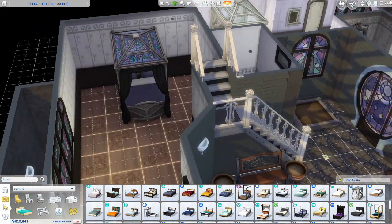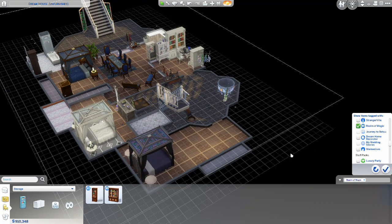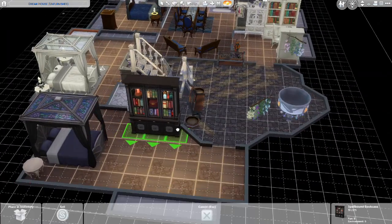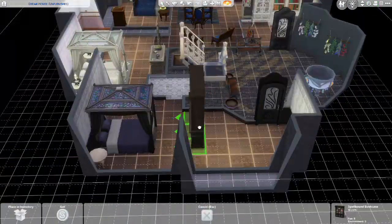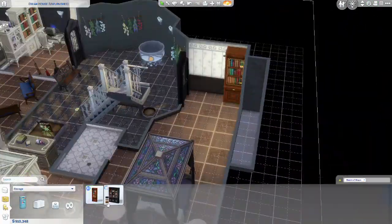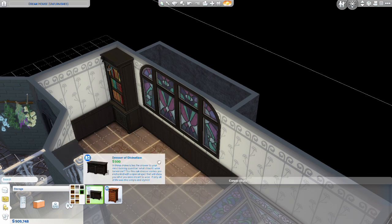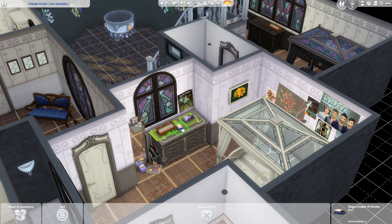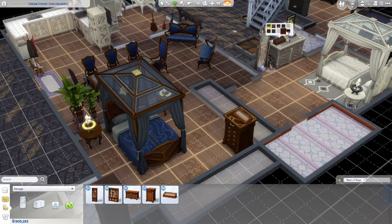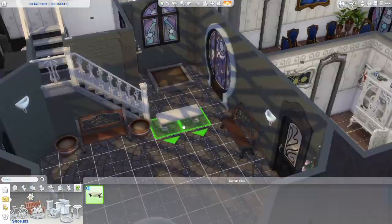This bedroom has more of a darker vibe. I wanted this room to have a bookworm, but more of a collector type. The Sim in the second bedroom is just like, 'Oh, I like this book, oh I like this book,' but this Sim definitely is like, 'I have a book collection.' We are adding some dressers into this room. I also add a wand holder into all of the other two rooms — I thought that was a fun detail. I also add witch's brooms so your Sims can fly around on them.